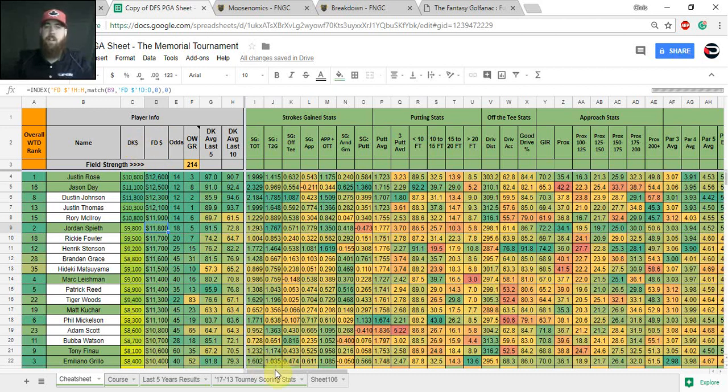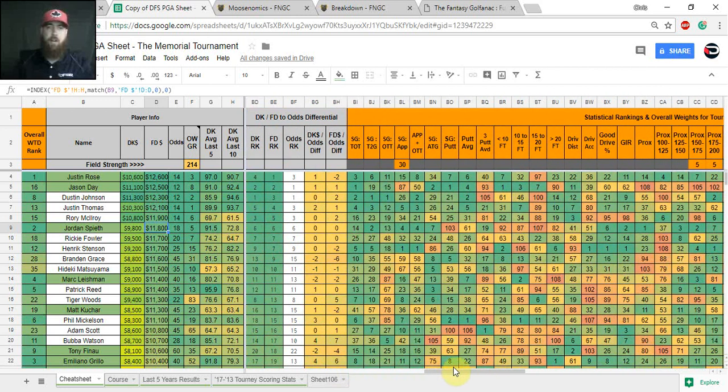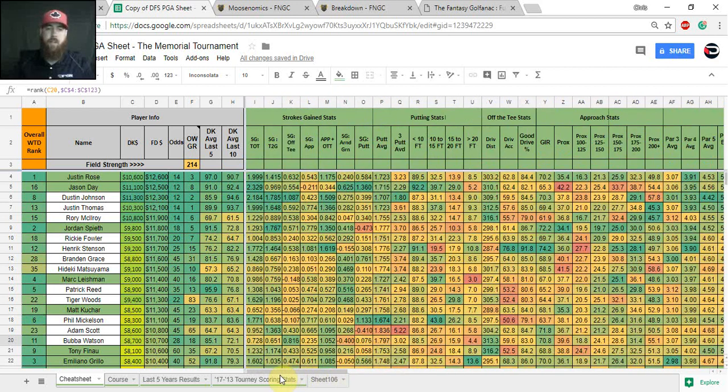This helps compare back and forth to see who offers better value on each site. In the gray column on the right, I have ranks for DraftKings salary, FanDuel salary, and odds, plus a differential. For instance, Brandon Grace is 13th in DraftKings salary, 9th in FanDuel salary, but 15th in odds — so he gets a negative number, suggesting he's a bit overpriced on both sites relative to his outright odds. Bubba Watson is 10th in odds but 17th in FanDuel and 14th in DraftKings, so he gets a positive rating — underpriced versus his odds.